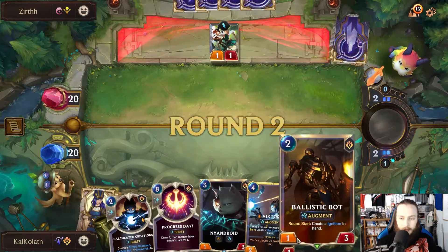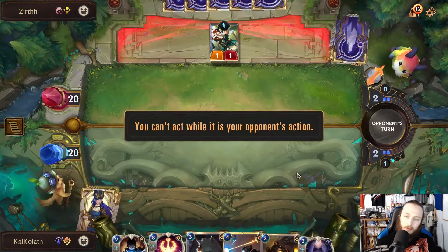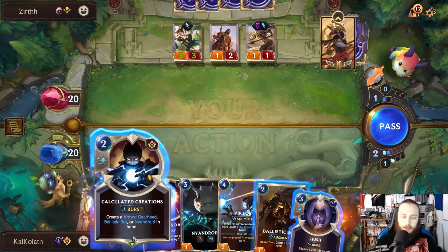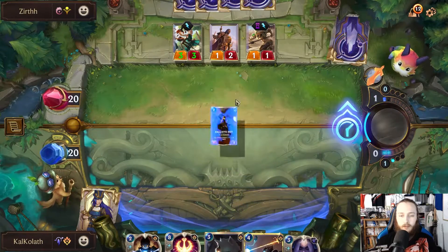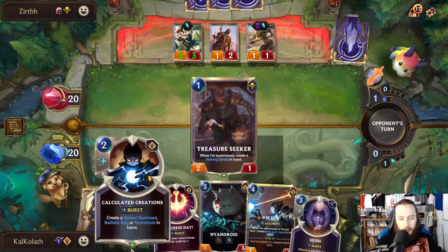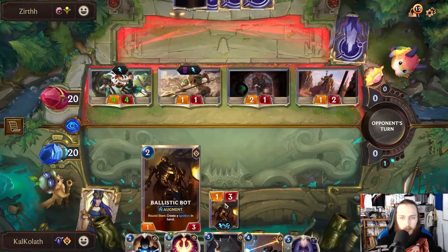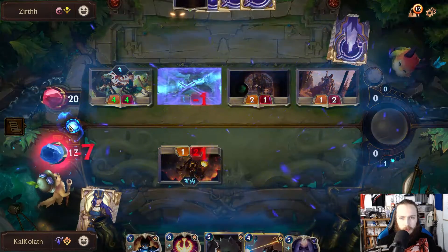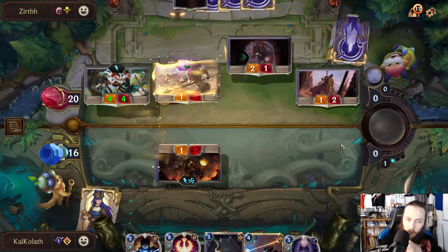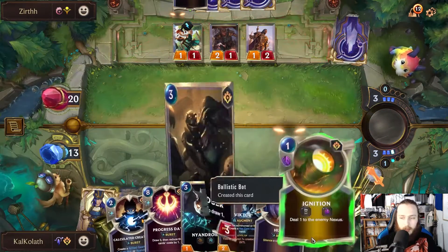Yikes. It's a rough start. I can't silence them before they summon. Do that. Neandroid costs 3. Yikes. This is the only one worth blocking. This is a rough start — I didn't get any of my utility early except for this. Progress Day is a good card, but it's only really good once you get going.